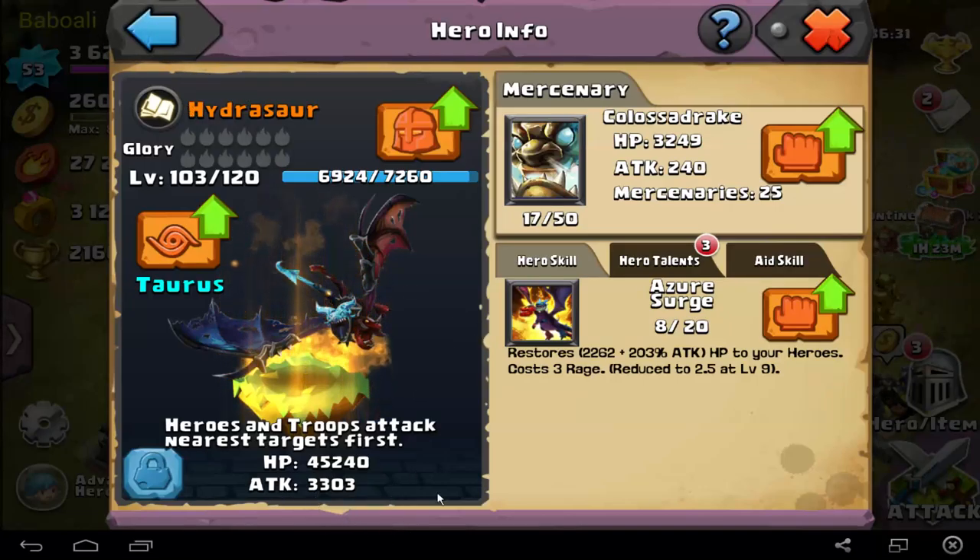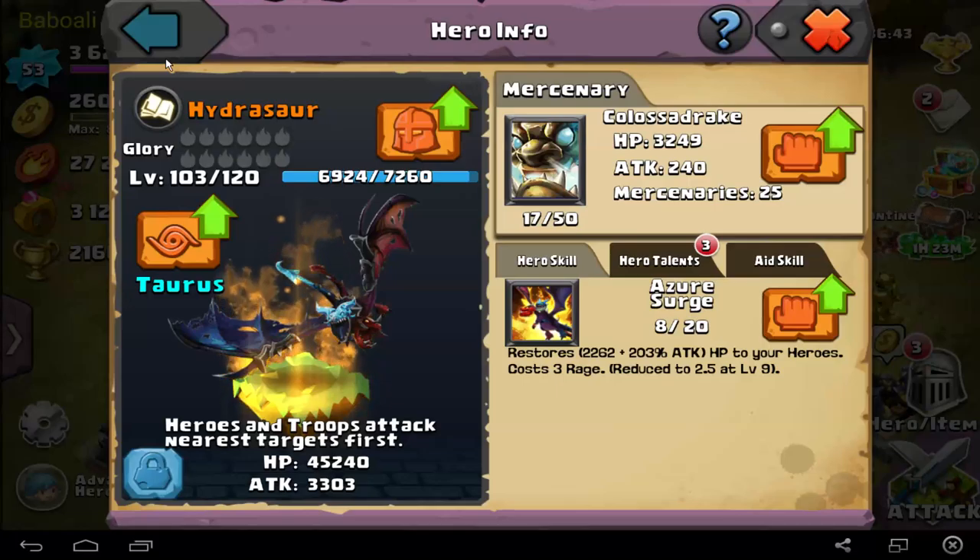Flying troops heroes don't have too many hit points and too much damage — that's because they can fly, so they have a little bit low stat bonus. But the Colos Drake troops are really awesome. I have level 17 and they have 3,249 hit points and 240 attack — that's really crazy. 25 of them at level 100.